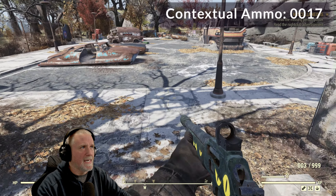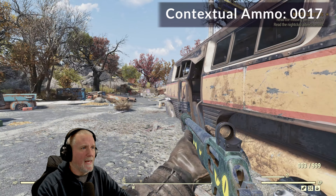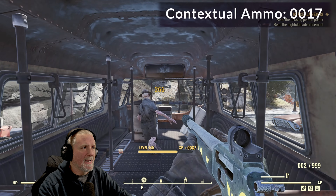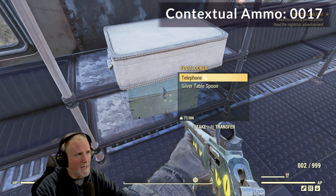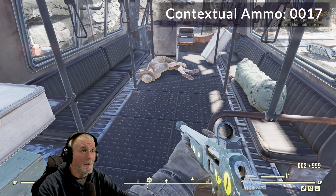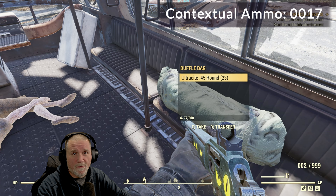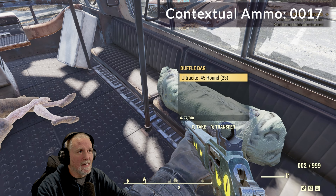We're going to continue down the stairs and then into this bus right here. Immediately upon entering, we'll turn to our right and take that guy out. Then we want to look into the footlocker and the other containers, because there could be contextual ammo in those as well. But the reason we're on the bus is this duffel bag. In Fallout 76, duffel bags count as ammo boxes, so we'll go ahead and grab the Ultracyte rounds there.